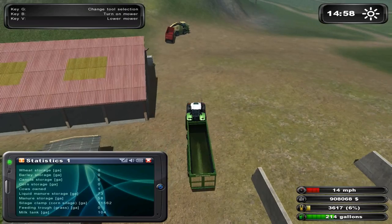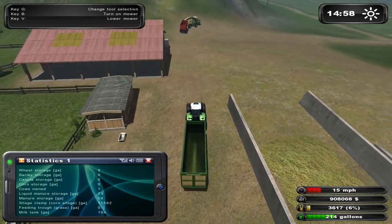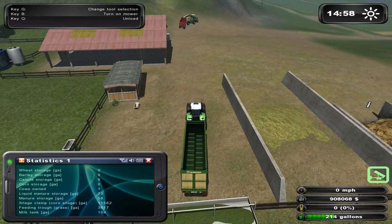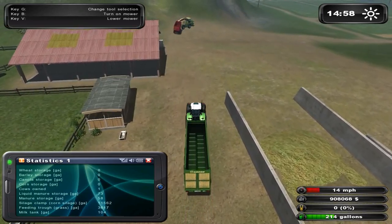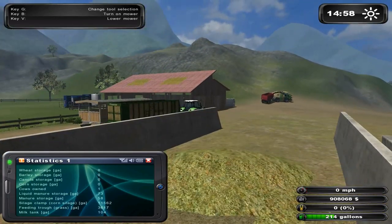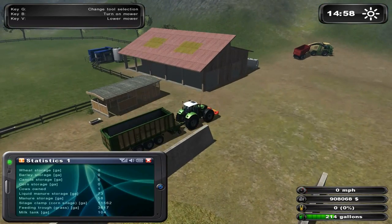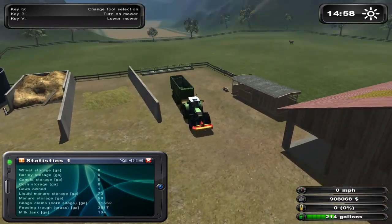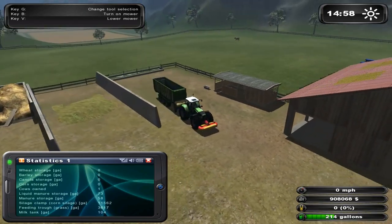Anyway, let's back up our trailer here to the feeding trough, which is right here, and unload it. There's some grass to munch on. That's the milker right over there — you won't ever see a cow go into it. It just automatically populates with milk. So now we have a little bit of milk in our tank.